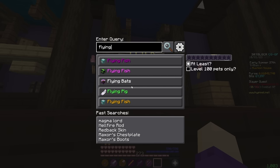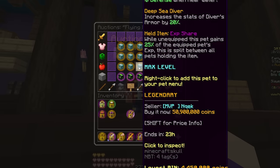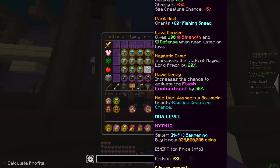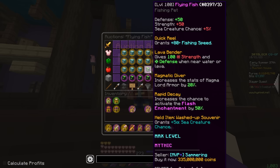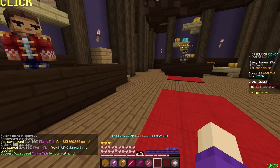Now, one more thing — we're going to need a Flying Fish. And not any old basic stupid Flying Fish: Legendary level 100? Who needs that? We're getting Mythic level 100 — 335 million coins. And it's in my inventory. Oh, we get six Skyblock XP. Lovely.